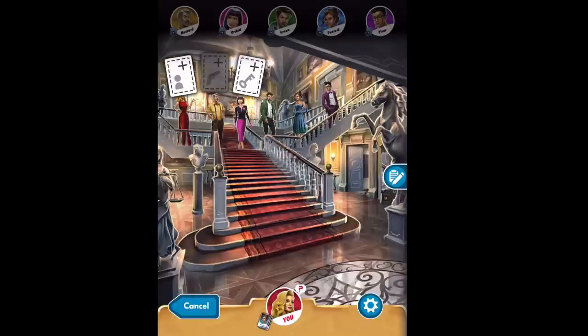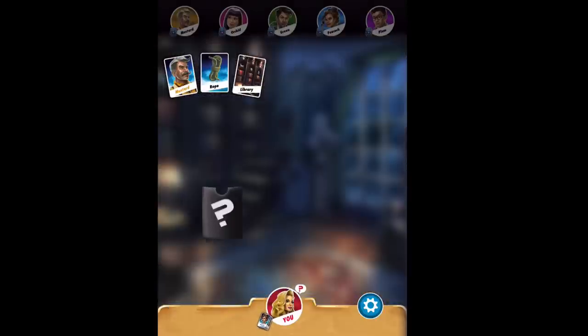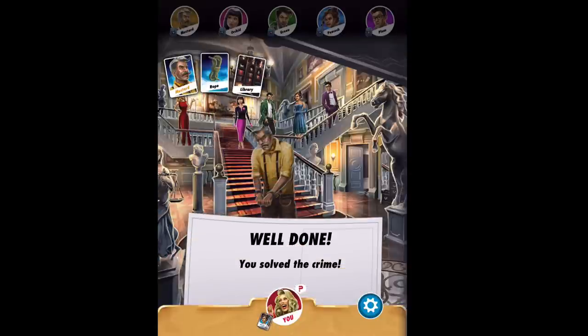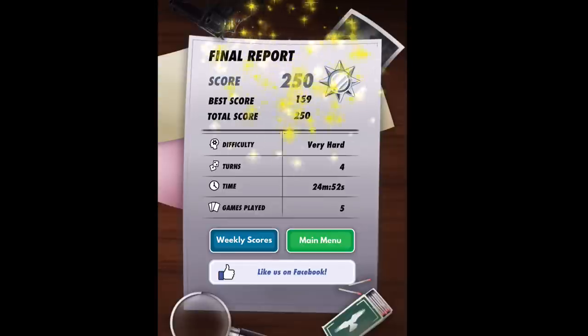We're going to win — final accusation! Mrs. Scarlett makes the accusation: Mustard, rope, library. They open the envelope — Mustard, rope, library. We just beat all players on the highest difficulty level! We did have to make a guess at the end, but it was a well-calculated guess because it was the only room nobody had ever possibly asked about. That's how you play the advanced version of Clue — I've got three games here, watch me beat them all!